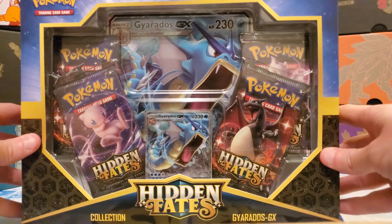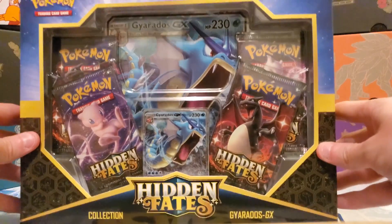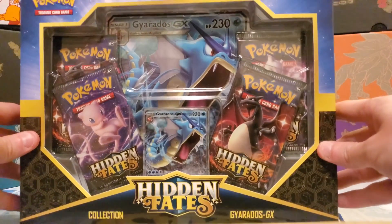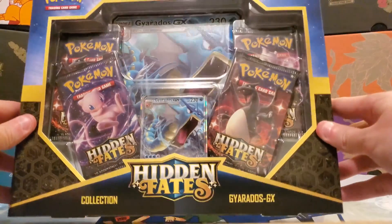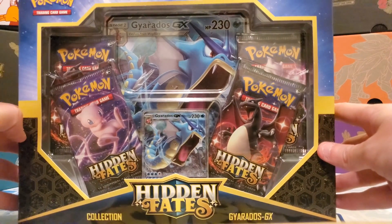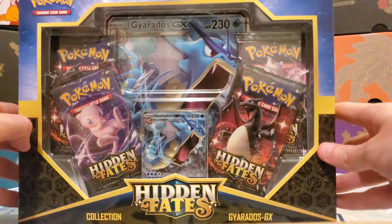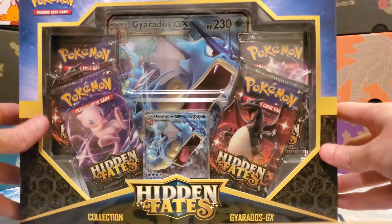What's going on everybody? Card and Pop here with another video. We just got back from our local Walmart and picked up this Gyarados GX Hidden Fates collection box. If you watched our other video, we had just picked up a Charizard GX box and pulled a shiny full art. We'll link that in the description below, but with that being said, we'll crack into this box and see what we get.